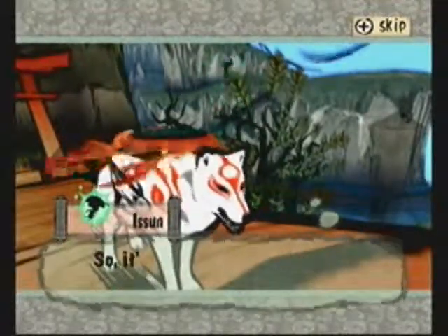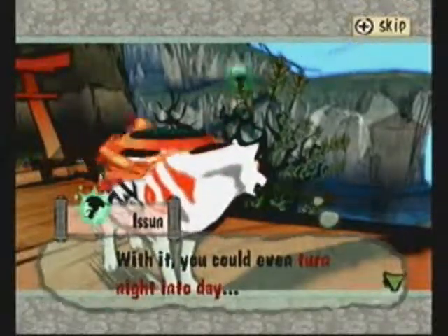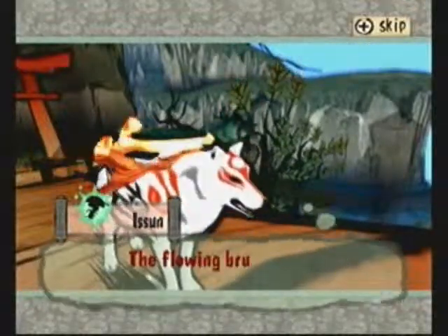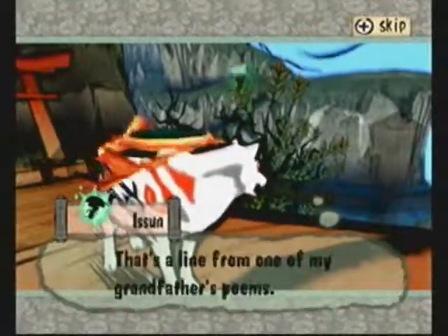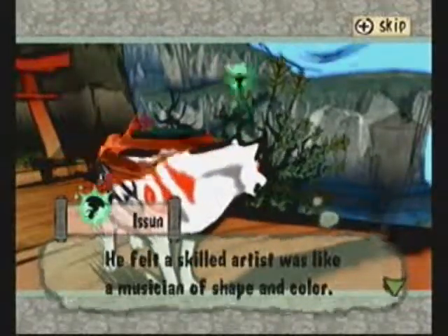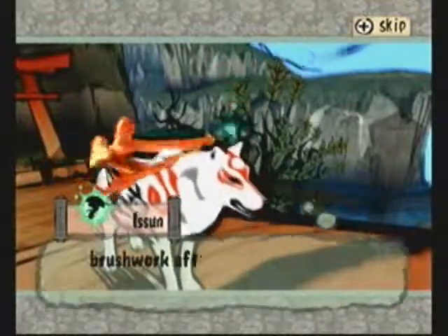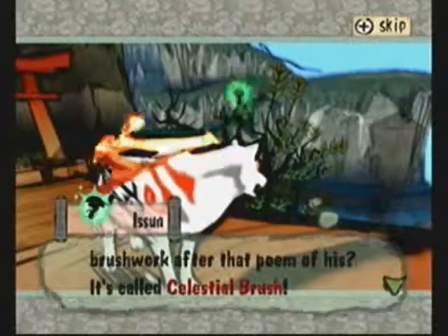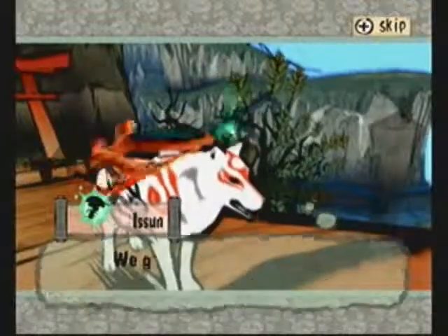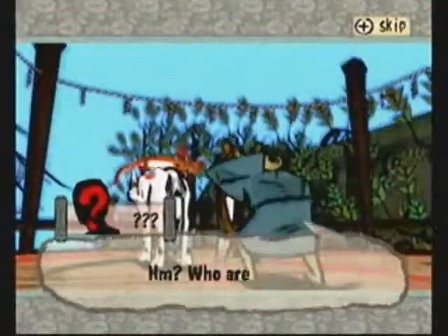Come to think of it, your name is Amaterasu. Anyways, yeah. This is just talking about the celestial brush techniques. Issun's grandfather, who used to be the celestial envoy, he actually connects to the battle 100 years ago. He made this poem called the celestial brush or something. And so now the techniques that you get from each of the gods are called the celestial brush techniques.